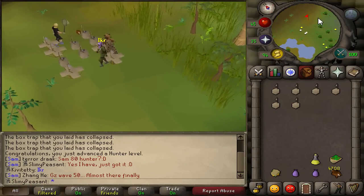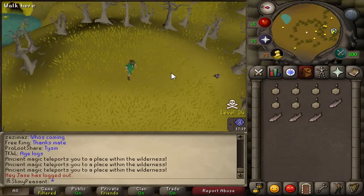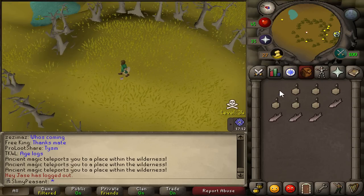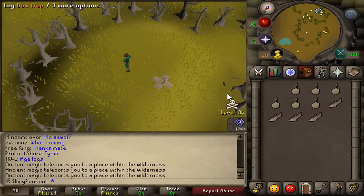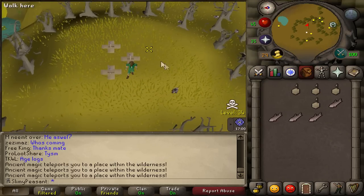I've just made it to the black chins in level 34 wilderness - here they are. I can use six traps here because the wilderness allows an extra one beyond the usual five at level 80. Six traps - that is pretty awesome. They are 315 XP each.